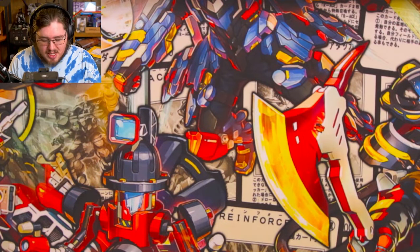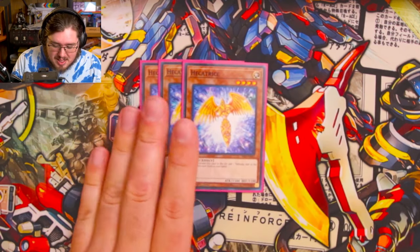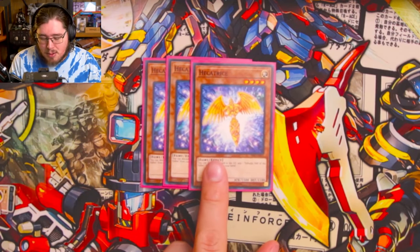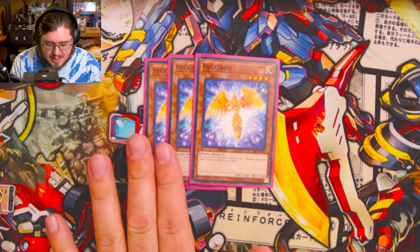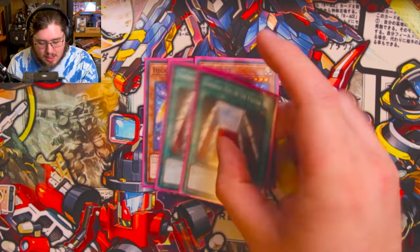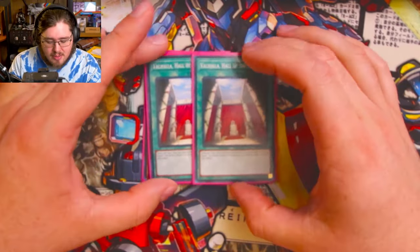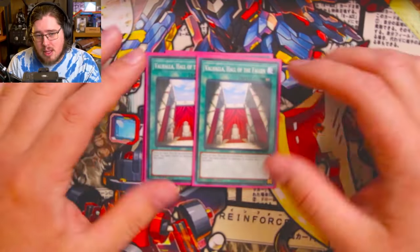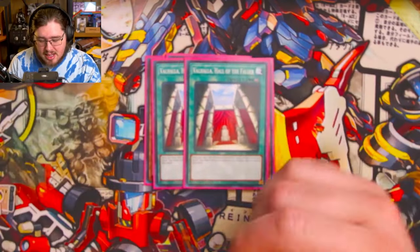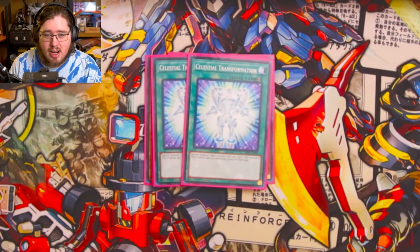Now for the all-gas part of the deck: three Hecatrice. It's a light fairy we can get to the graveyard pretty easily, and it lets us add two copies of Valhalla Hall of the Fallen — if you lead your turn off with this you just get a free extender. It's basically extra copies of Neptune but only while you control no monsters. Two Celestial Transformation as well — you get a free special summon of an extra fairy from your hand.